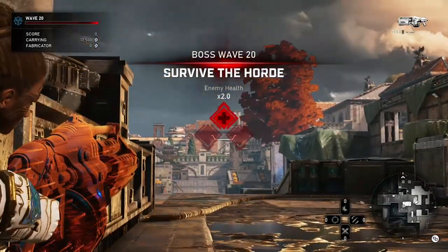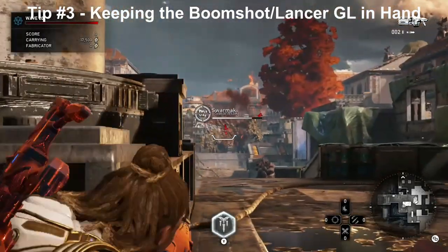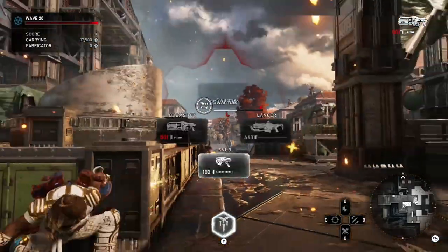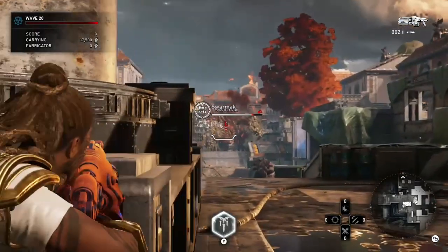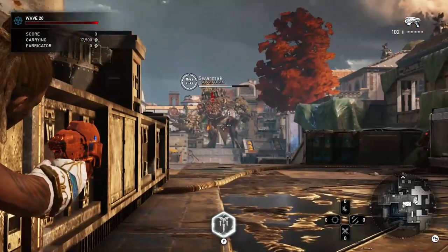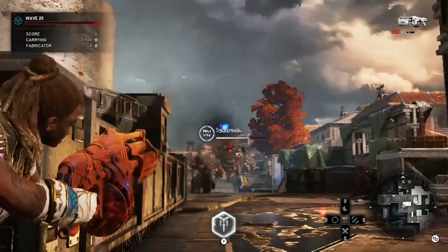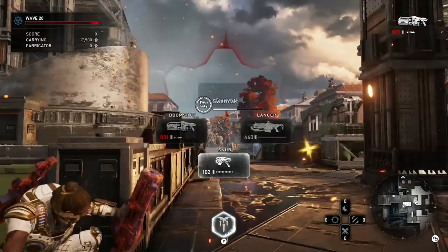Tip number three: on boss waves, if you're running custom boom shot, keep your boom shot out to maximize DPS. Same if you're running custom lancer GL — keep that lancer GL out. Switching to another weapon causes the bleed damage to lower during the bleed duration. You'll see a clip on Foundation where I'm testing it — shooting the swarm with an active boom bleeds for 4504, but when I switch weapons it drops to 2815, roughly a 60% difference. That's just a bug, so just keep your weapon out during the bleed duration.